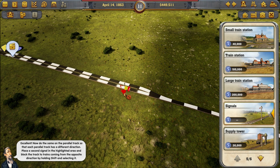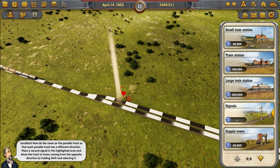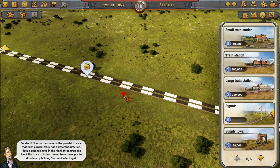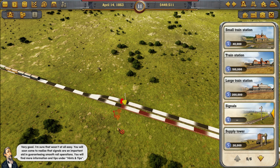Do the same on the parallel track so that each parallel track has a different direction. Place a second signal on the highlighted area and block the track to trains coming from the opposite direction. I'm sure that wasn't easy. You will soon come to realize that signals are an important aid in guaranteeing smooth rail operations. You'll find more information and tips under Hints and Tips.